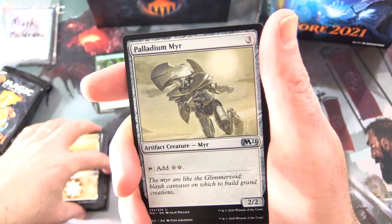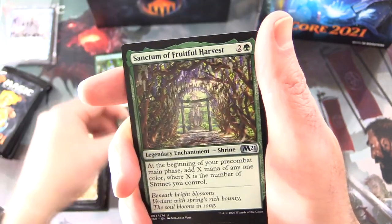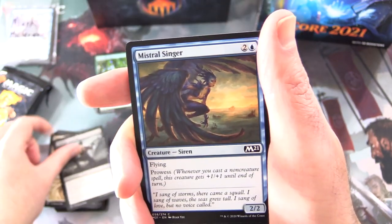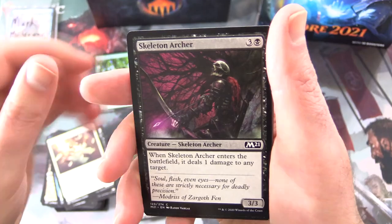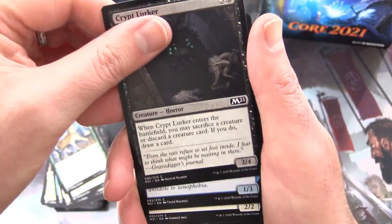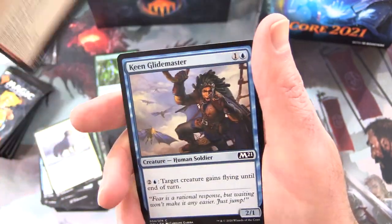Uncommons: Palladium Myr, Skyway Sniper, Sanctum of Fruitful Harvest, Infernal Scarring. Commons: Mistral Singer, Anointed Chorister, Skeleton Archer, Pride Malkin, Crypt Lurker, Bedellian Arcanist, Alpine Watchdog, Crash Through, and Keen Glidemaster.